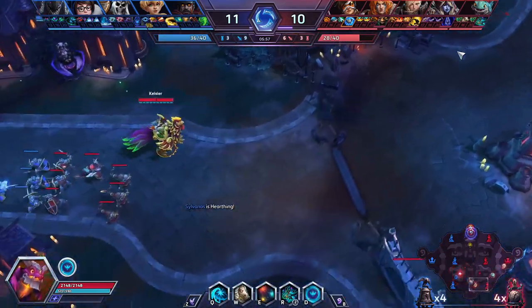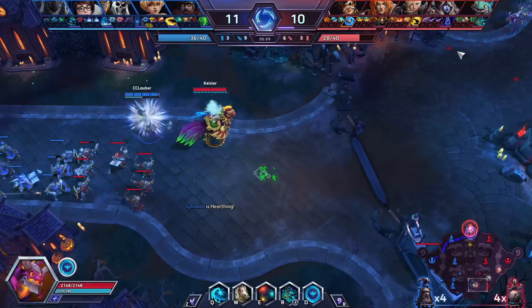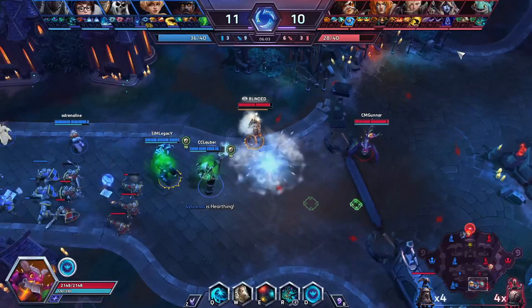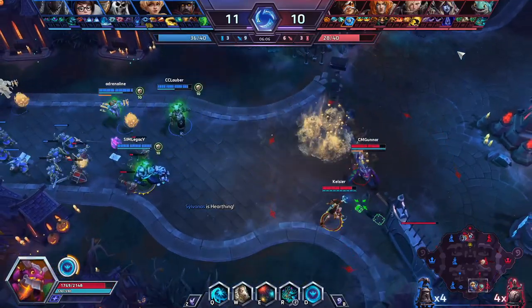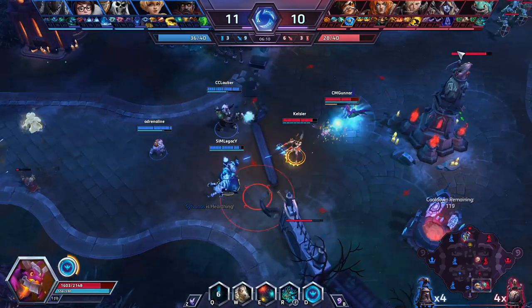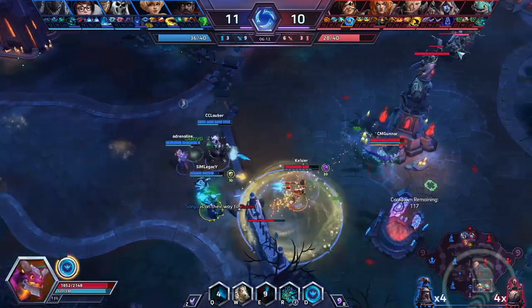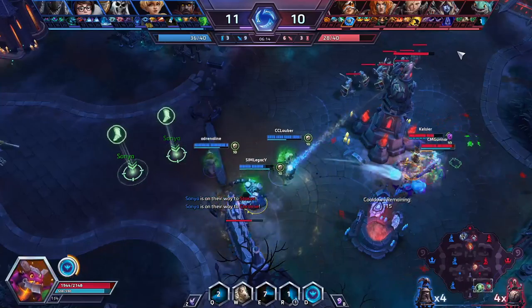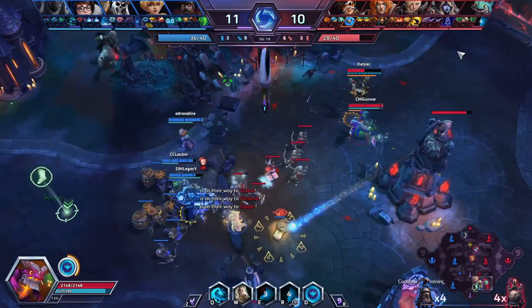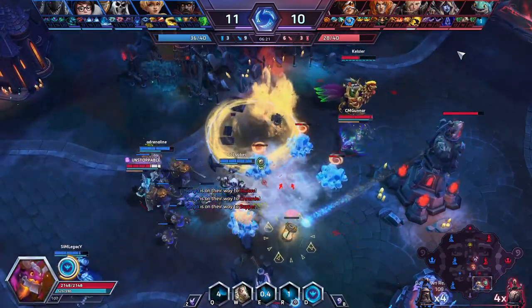The Lili change — she's really good before the patch, but now they just buffed what she was already good at, so she's just better at it. When it's a Lili game, it's really, really good. But not every game is a Lili game. Do you think she's going to break that mold of just being a second support chaos running around in cups, or is that still very much the strategy?